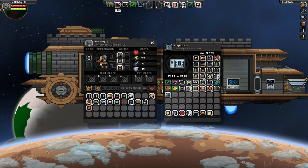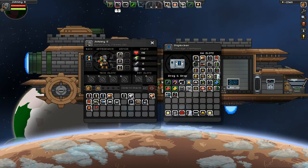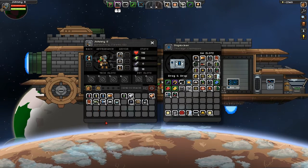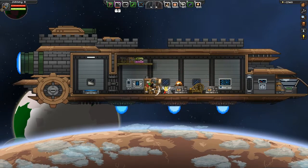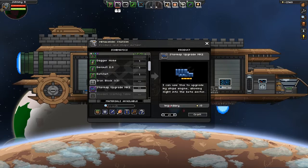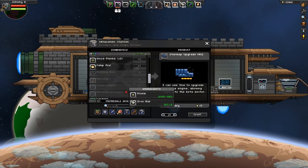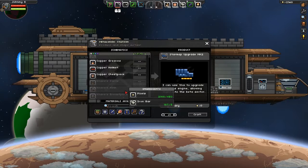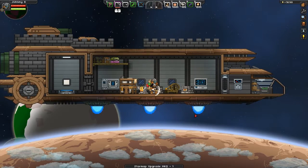Die Samen haue ich rein, die da auch. Ja, da habe ich noch Rohstoffe. Was kann ich jetzt herstellen? Star Map Upgrade - was brauche ich dafür? Iron Bar und Pixel? Aber unbedingt - Star Map Upgrade.